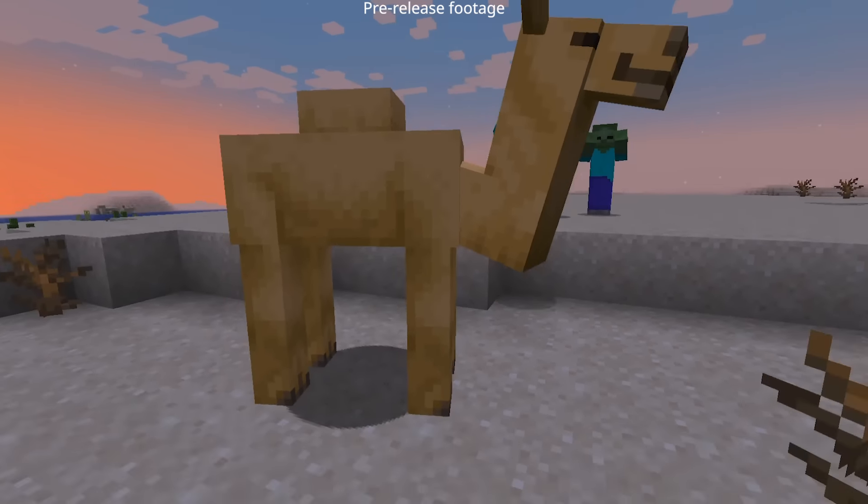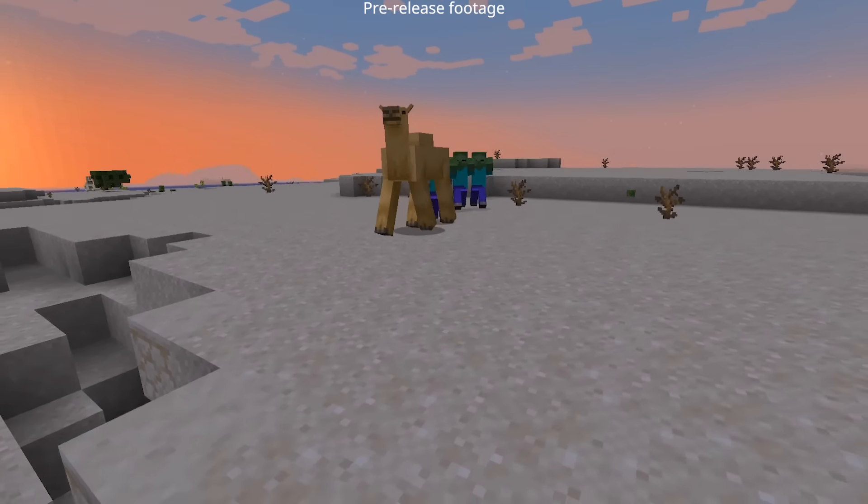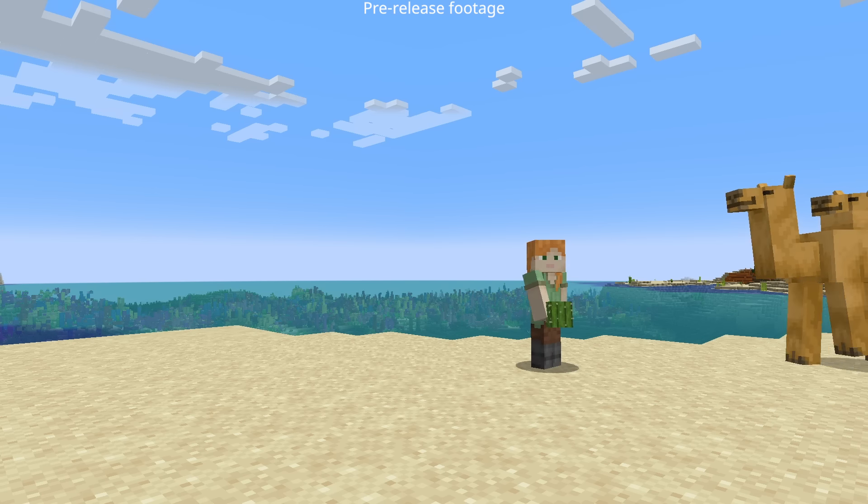We thought we had to change this. So eventually we ended up with the iteration we have right now, where the camel sort of jumps to its feet and then starts to panic, which seems a little bit more realistic when you are getting attacked by a zombie. Another thing that's important for us when we add mobs to Minecraft is that we really want them to fit into the environment they live in.